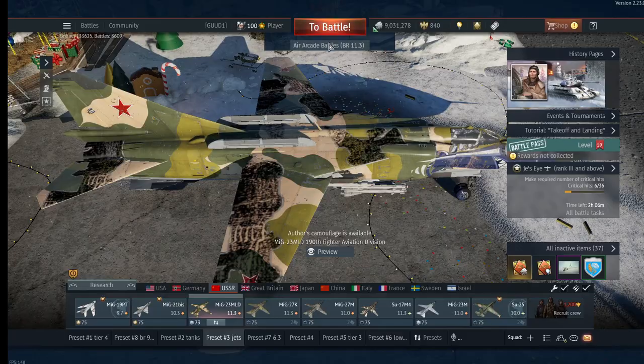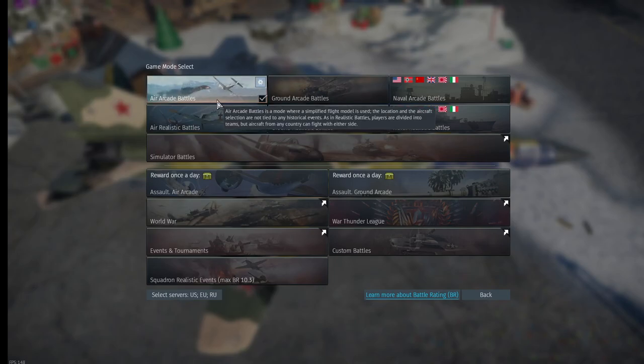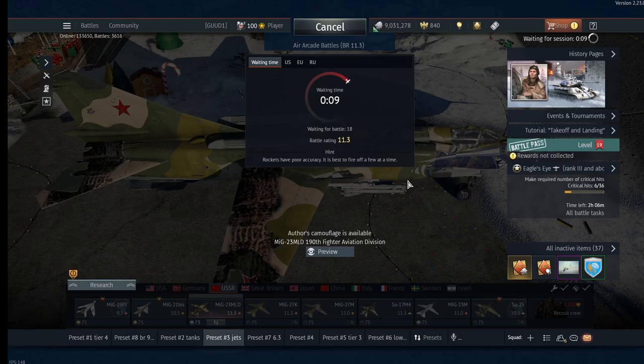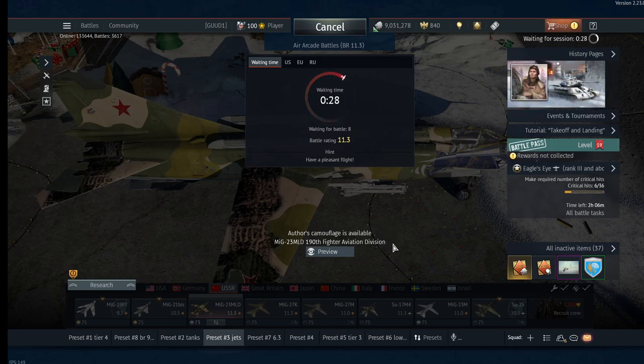Jumping into a match at 11.3 air arcade. You can select your game type - air arcade or air realistic - and choose your servers depending on your location. I turned all servers on to get the maximum amount of players in a battle. There were 18 waiting, but the matchmaker pulled some into a game and it dropped to 8, so we're waiting for the next queue to fill.